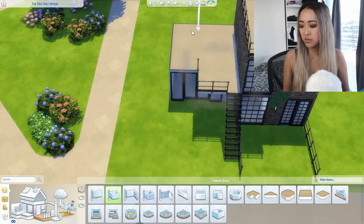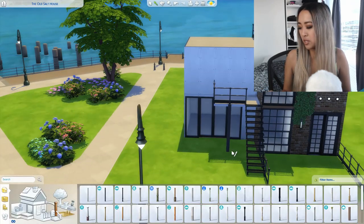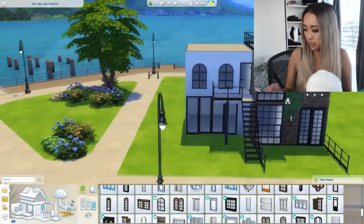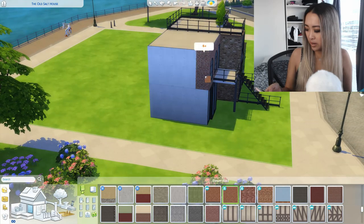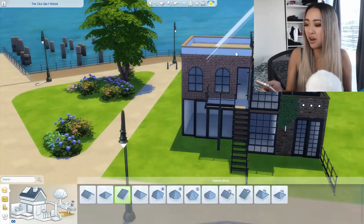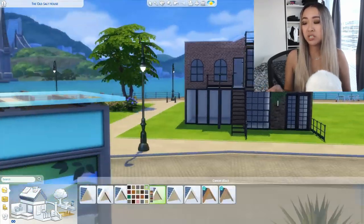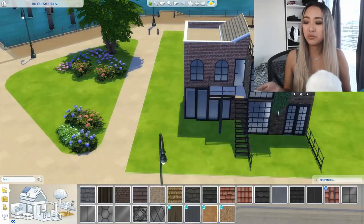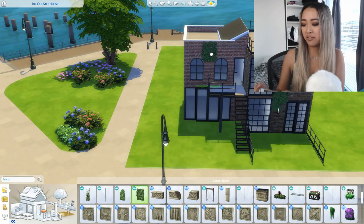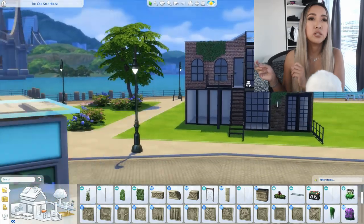I got the idea from one of my subscribers. His name was Andrew Moeller — he commented on my first early access video with the Moschino stuff pack saying: 'You should build a loft for artists, maybe four different artists: painter, photographer, sculptor, and musician.' I thought that was an amazing idea, especially with the new fashion photography career that came with the Moschino stuff pack update.